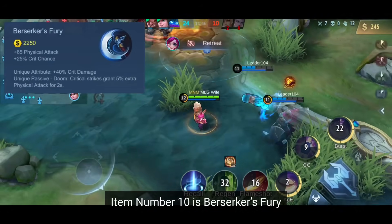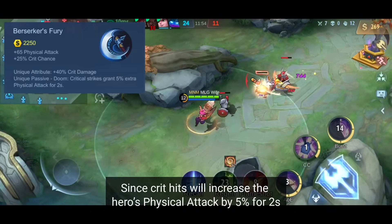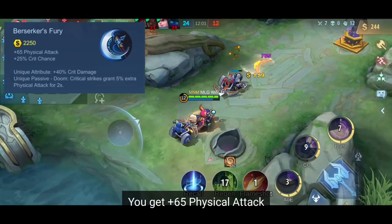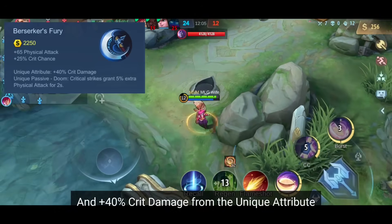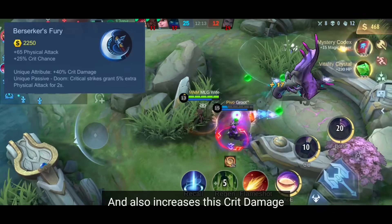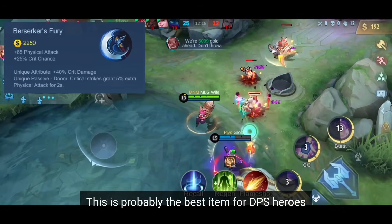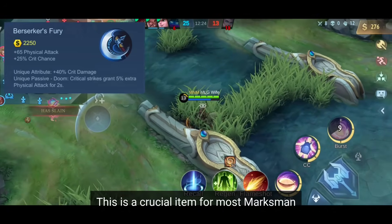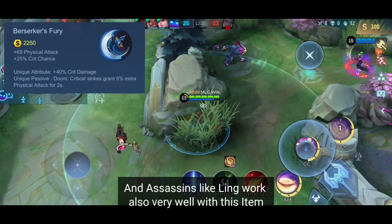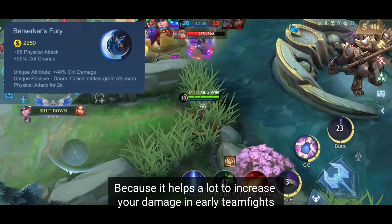Item number 10 is Berserker's Fury. Crit hits increase the hero's physical attack by 5% for 2 seconds — the stats are what's really important here. You get +65 physical attack, +25% crit chance, and +40% crit damage from the unique attribute. Remember: unique attributes can't be stacked. After Moonton reduced the price of this item, it's probably the best item for DPS heroes. With its unique critical damage boost, this is a crucial item for most marksmen, some DPS fighters like Aulus or Zilong, and assassins like Ling. Consider buying Berserker's Fury as the first or second core item for your heroes.